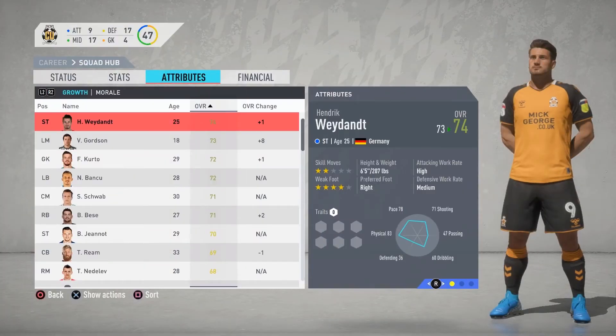Looking at the players with the highest overall, Waden is still our best player at 74 overall. Gordson is 73, Kurto is 72, Bancoo is 72, Schwab and Bessie are 70, Janot is 70, Reem is 69, and Nedelev is 68.